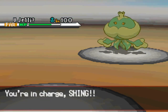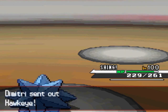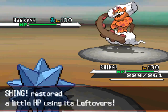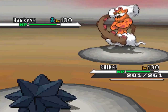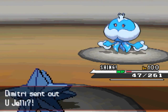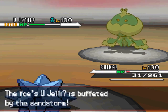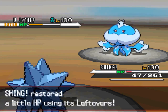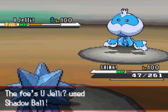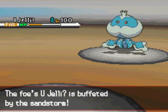I go into Starmie, thinking he'll stay in and go for Taunt or Will-O-Wisp, knowing Starmie doesn't care about Will-O-Wisp. But he goes into Landorus, knowing I can't do anything with Jirachi against it. He goes for U-turn and I was hoping he wasn't Scarf Landorus, but he was. I go for Ice Beam and he switches into Jellicent, so that didn't work out. I make another misplay and Starmie ends up fainting while dealing no damage.